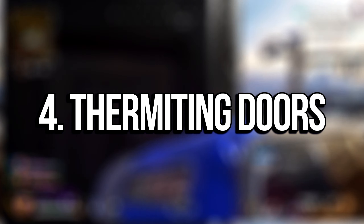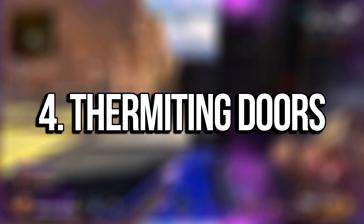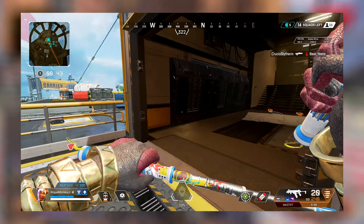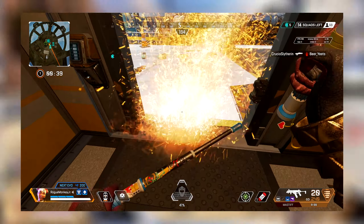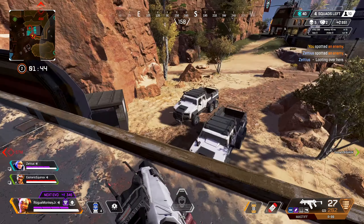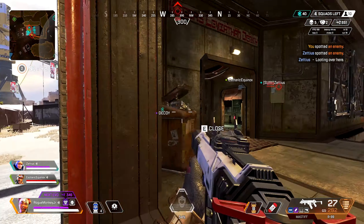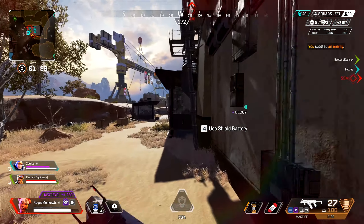Tip number four. Thermite grenades are incredibly useful when pushing buildings because they can actually burn through doors completely. So if somebody's hiding on the other side of the door, you can throw a thermite grenade perpendicular to the door and it will damage them. Chances are they'll either move because they're getting damaged by fire, or they will get hurt pretty bad, and then the door will eventually blow up because of the fire, which allows you to push inside or outside of that building.